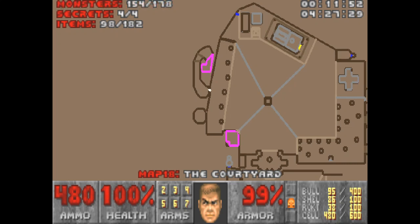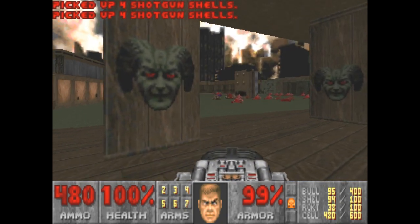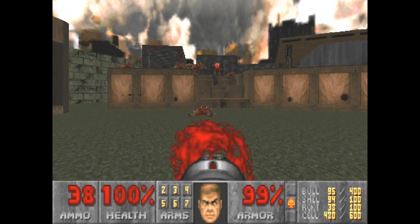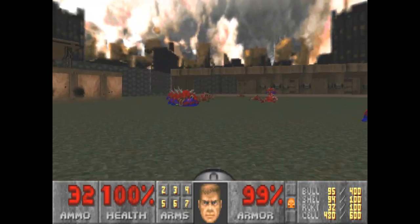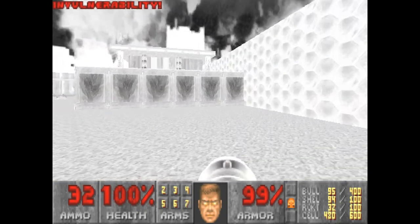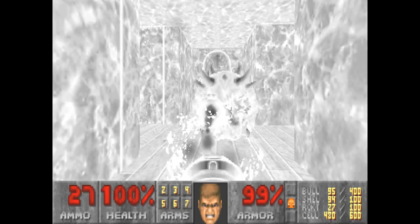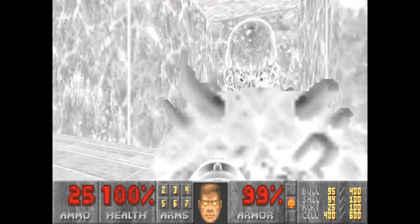24 monsters left. Whoa! I'm gonna switch to the rocket launcher for this. Got that. I'll also grab that vulnerability, because it counts as an item. I think there's a door right here. I'm just gonna go right to the face — I'm invulnerable, I don't care. I think I got all of them.